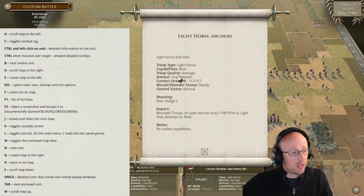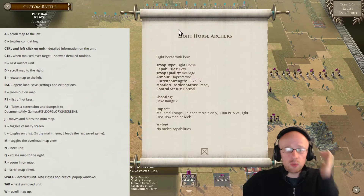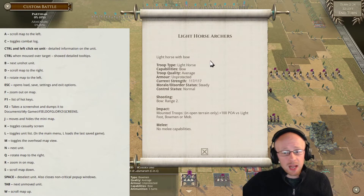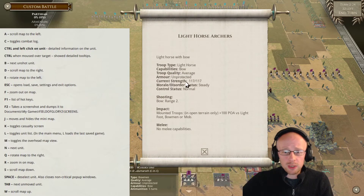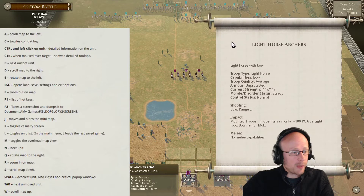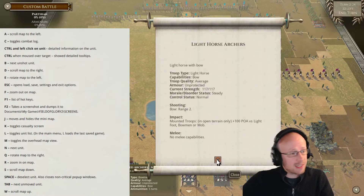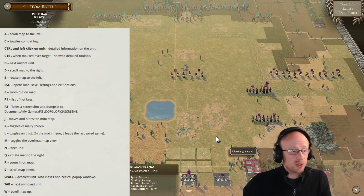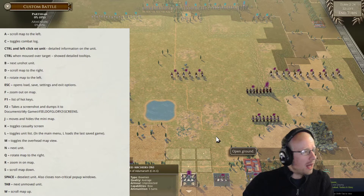Holding Control and pressing the left mouse button shows a detailed tooltip of all of your unit's abilities. You get the description, troop type, capabilities, troop quality, armor, current strength, morale, disorder status, control status, shooting, impact, and melee stats. You can move this tooltip around, and you can have both the combat log and tooltip up at the same time. Press C to close the log and X to close the tooltip.